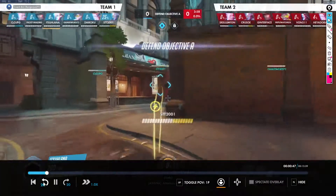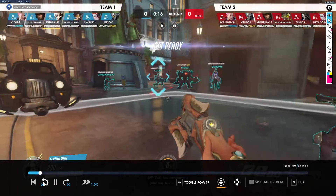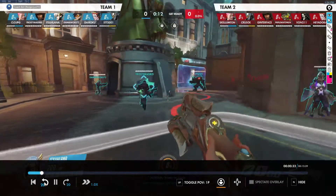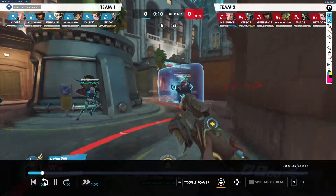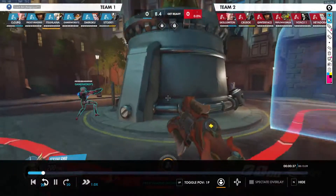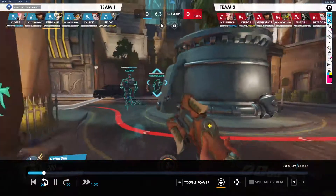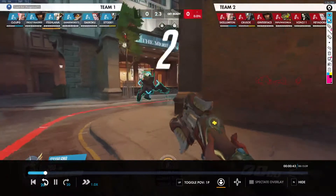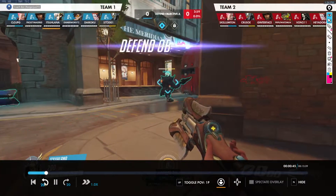I want to start by looking at general positioning here, because we're holding very far forward. Positioning is in relation to your team, the map, and the enemy team. In relation to your team, your positioning is good. In relation to the map, your team's positioning in general just may not be too great, or maybe the push is a little bit sloppy.